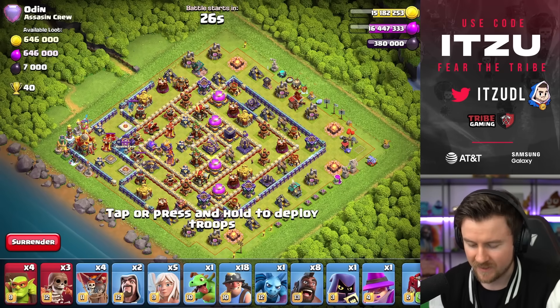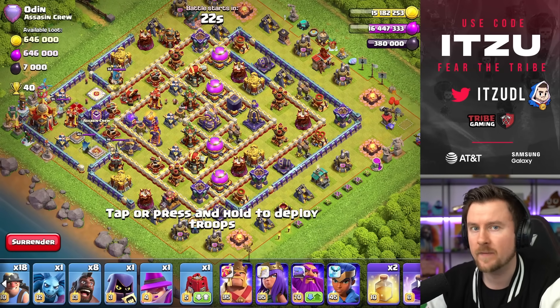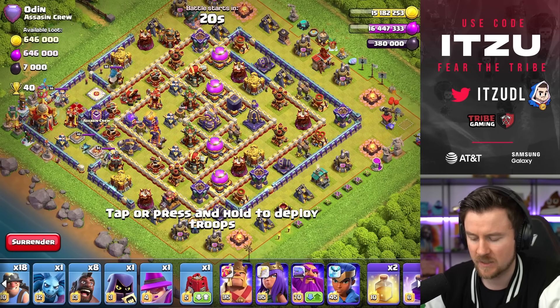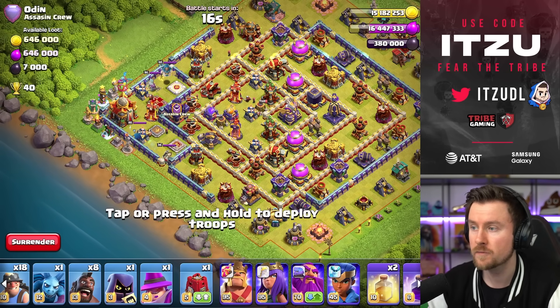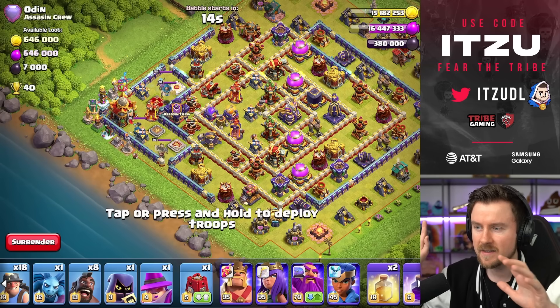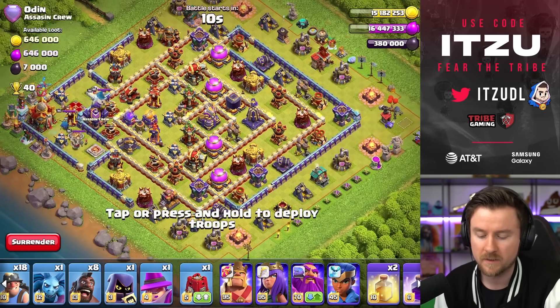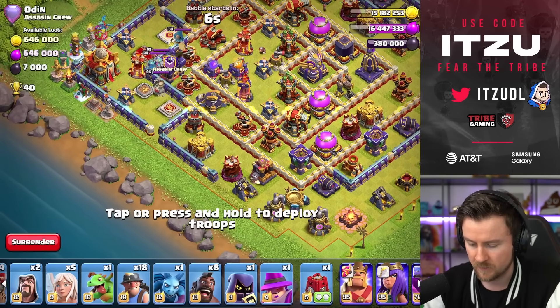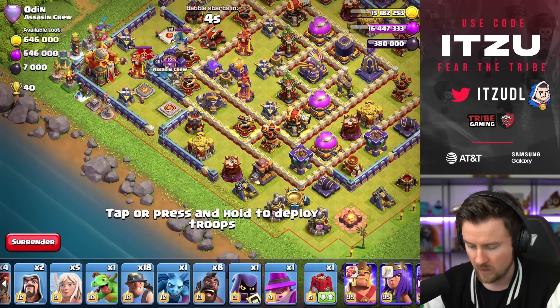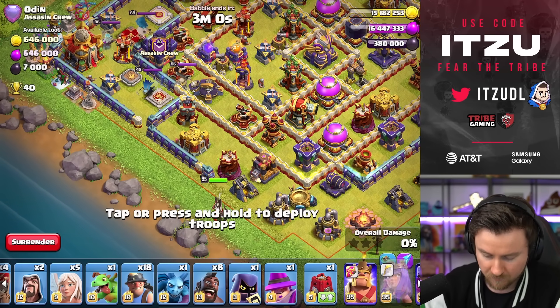We find our next base. Overall it's a Diamond Base — more like teaser bases with the tunnel on the outside, which are becoming more and more popular. With Root Riders it can easily result in a one-star if someone approaches from the far side. But what are we about to do with this one? I think I have a great idea — let's see if we can make that work. The plan is charging in here.